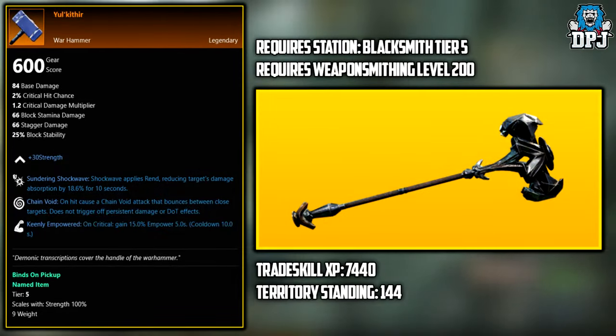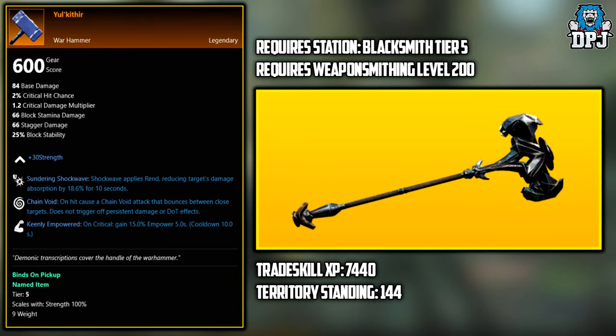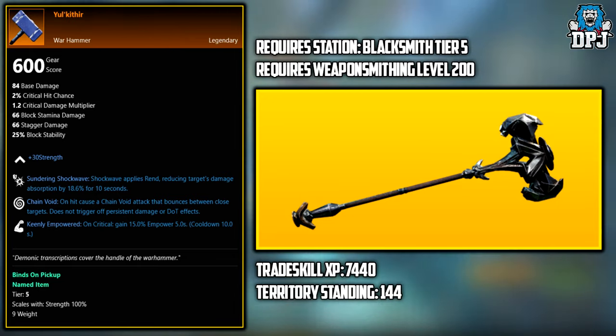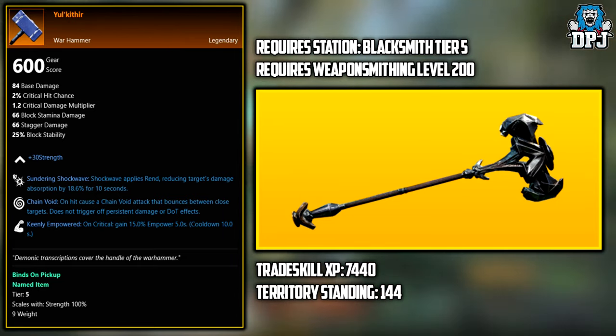Next up we have the Yul Kifo — I believe that's how it's pronounced, though I'm probably wrong. This legendary is a weapon you have to craft, needing the right materials and level. Its required station is blacksmith tier 5, weapon smithing level of 200, trade skill XP of 7440, and territory standing of 144.